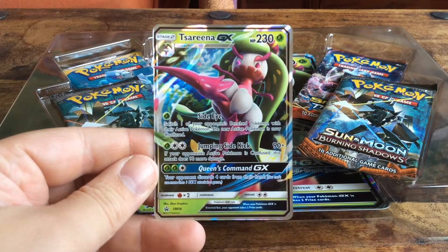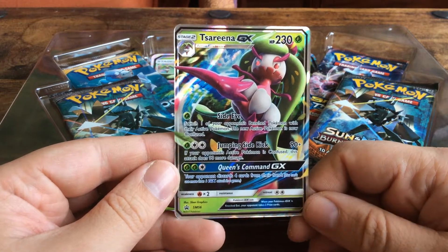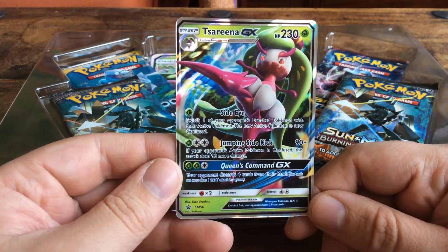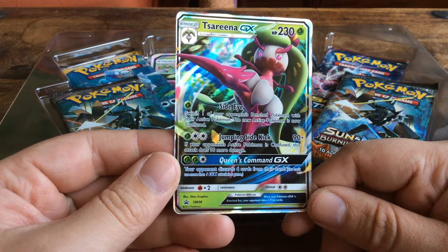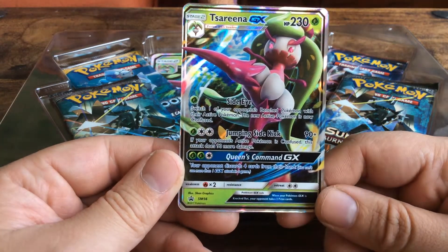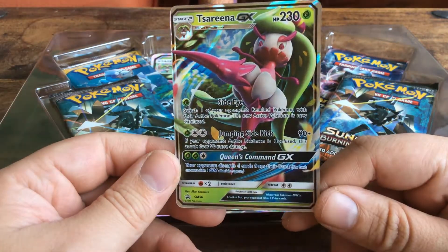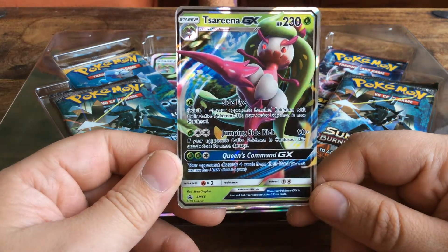Tsarina GX, 230 HP. It's a grass Pokemon. With the attack Side Eye: switch one of your opponent's bench Pokemon with their active Pokemon — the new active Pokemon is now confused. And Jumping Sidekick, 90 plus damage, and if your opponent's active Pokemon is confused, this attack does 90 more damage. Nice. And Queen's Command GX: your opponent discards four cards from their hand. That's pretty nice. I don't know if that's useful in a real game, but it seems nice on paper.